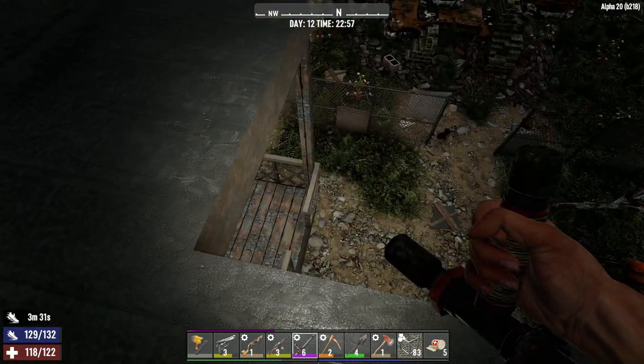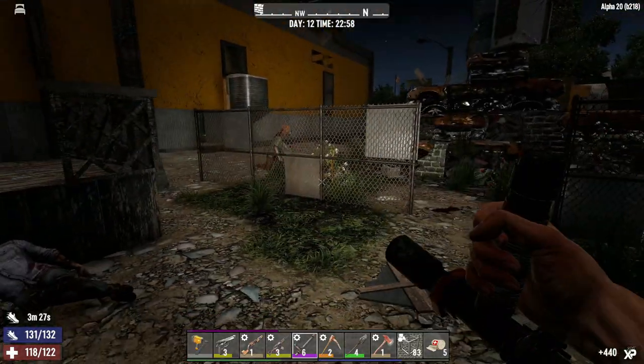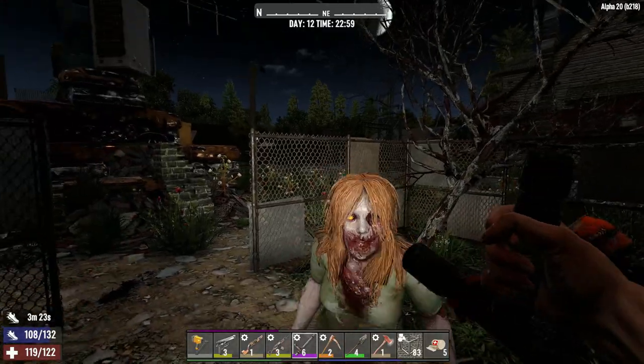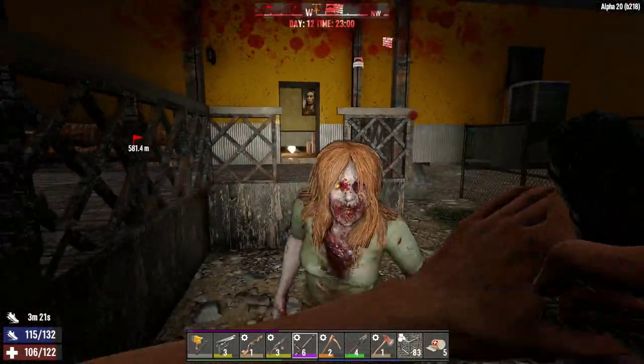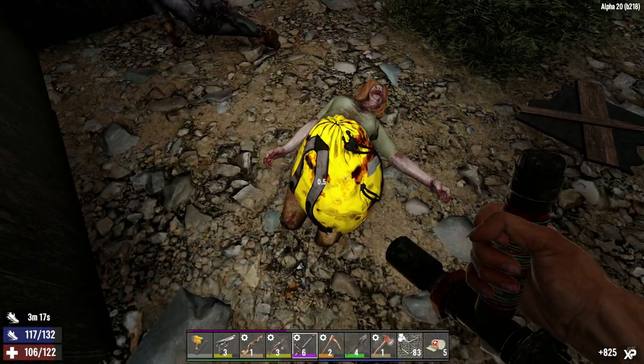We have a fully functional horde base and I want to get my electrical stuff going — we've invested the skill points into it. But no wrench yet. We have everything else we need other than one single wrench to get our workbench going, and then I can just make wrenches. So a little bit of a night cycle here, clearing out a few zombies kicking around. Oh, you're a feral — there we go, nice!